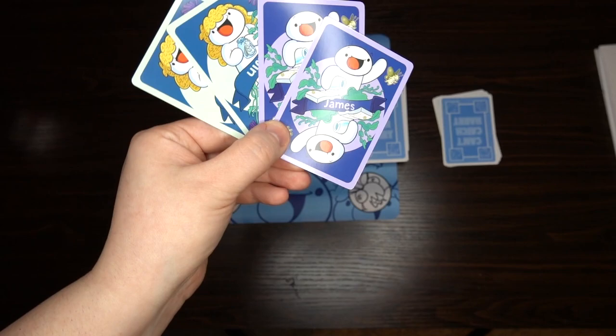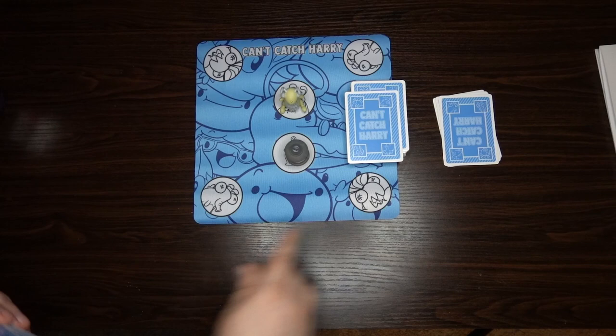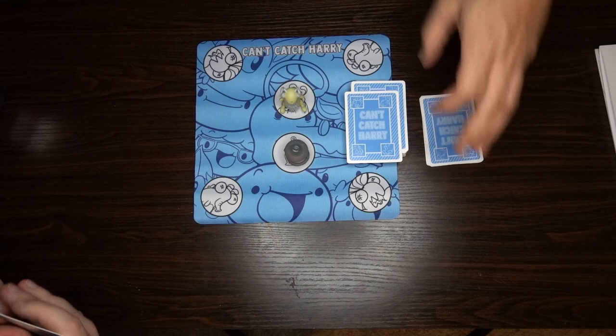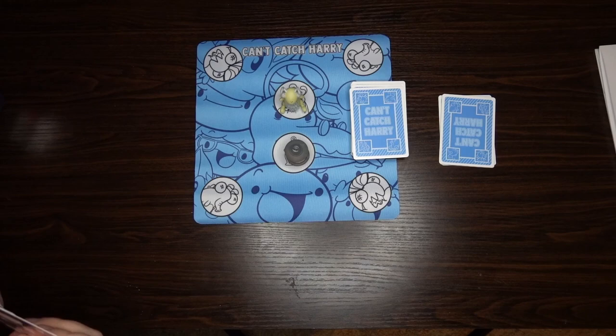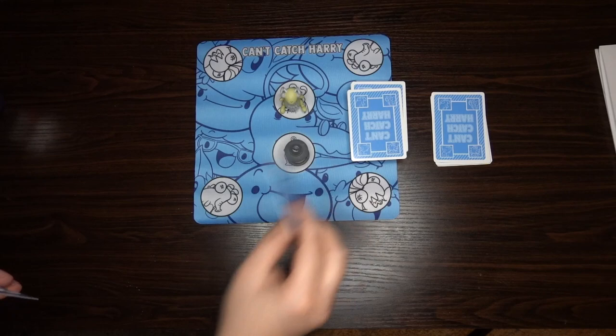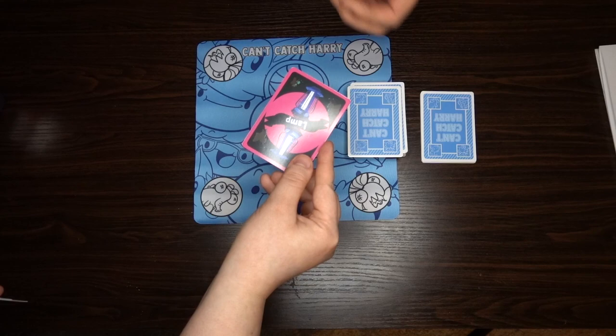If you notice, you only get to keep four cards ever. So you want to try to get to four of a kind. Once it goes in this discard pile, it's never coming back again. Since you already saw me get rid of one Baby James, I'm never gonna be able to get four of a kind. There's only four of each — that's the whole point. But there are wild cards. I forget what this does, so I'm just gonna trade it.